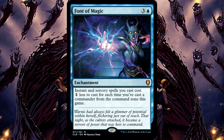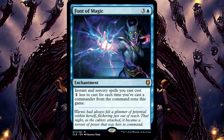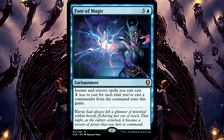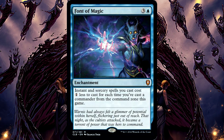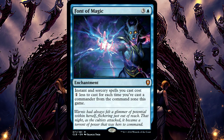Font of Magic. This includes backgrounds that are your commander, so if you've cast your creature commander twice and then also cast your background enchantment from the command zone twice, Font of Magic will reduce your spells by 4 generic mana.